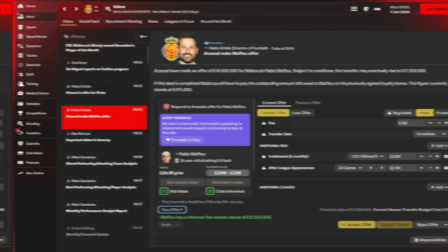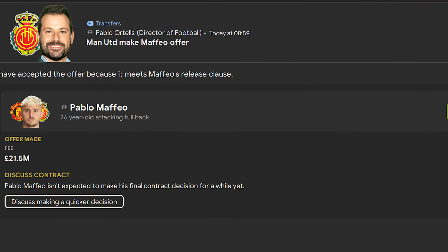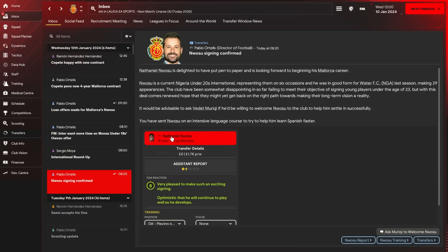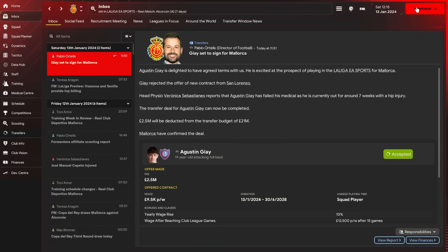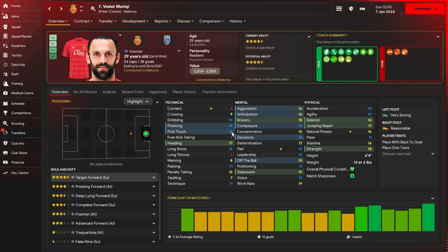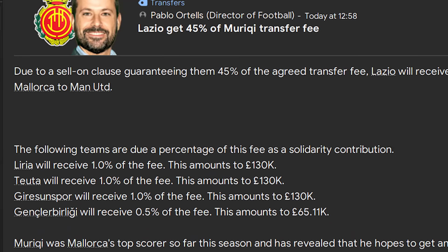With the window open, we received bids I rejected for Maffeo and Abdon. But just a day later, Manchester United activated Maffeo's release clause of £21 million. He turned them down, as well as Arsenal, to go to Saudi Arabia for ridiculous wages. Meanwhile, we welcomed Nigerian 18-year-old goalkeeper Nwosu to the club on a free transfer. In my South American recruitment focus I had already targeted my Maffeo replacement from San Lorenzo, and we had to act fast as he turned 20 on the 16th of January — he signed just three days before that. Then Manchester United activated Mariki's £29 million release clause, though Lazio received 45% of it.